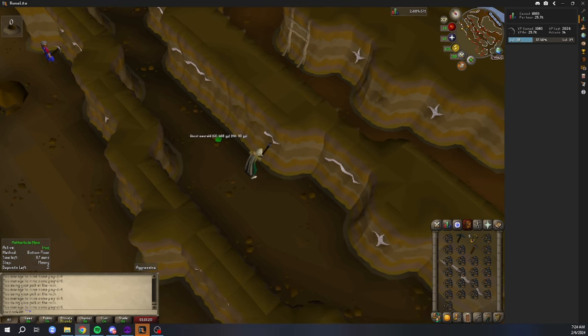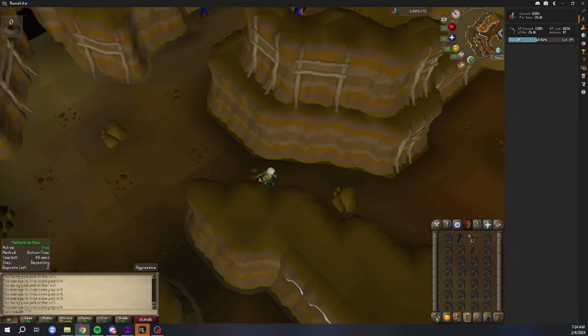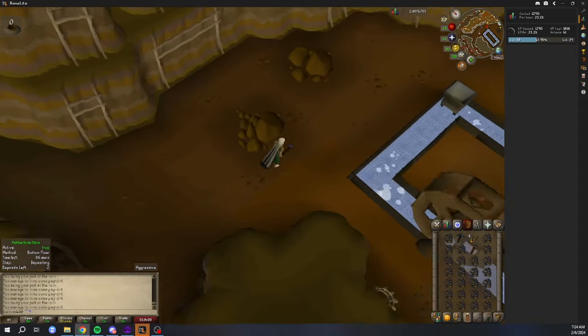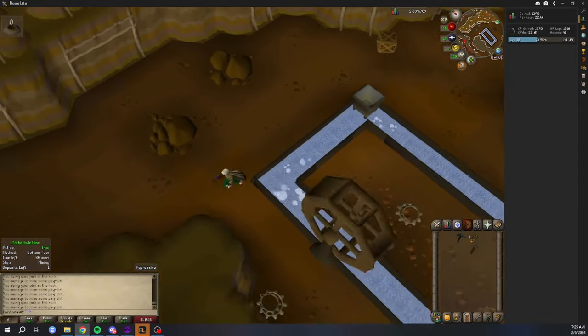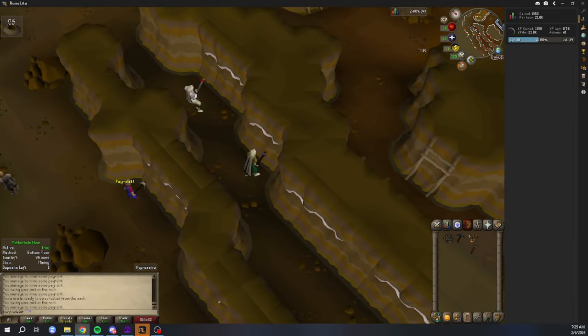Babysit the account while automation is in use. Keep an eye on your account as it runs — bugs may not happen often but they can still occur, and it's best to be able to catch it if one does. Also, there are players in RuneScape who hop worlds and call out account names to see if people are using automation. Being able to respond in a timely manner could be the difference between keeping your gains versus getting banned.